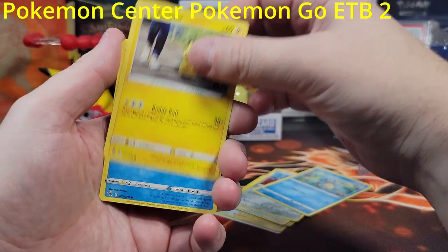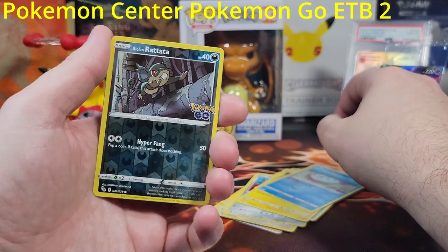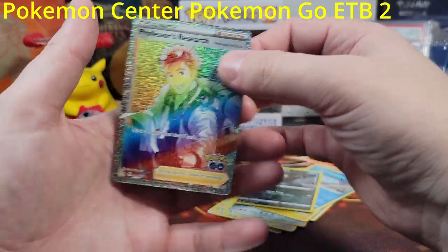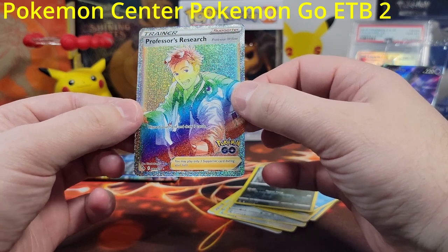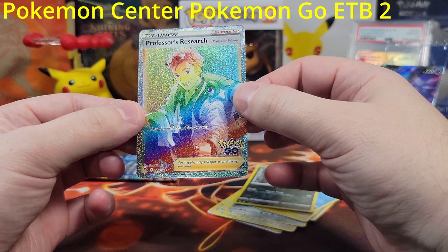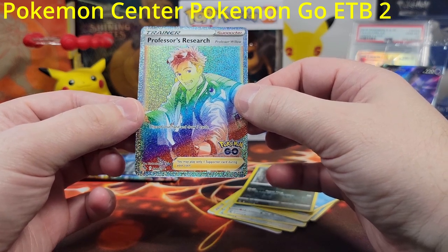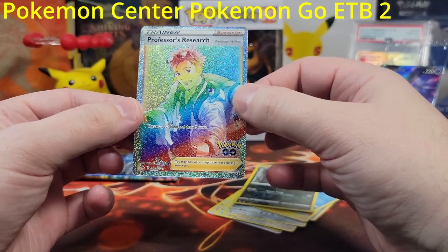Number five! Pikachu, Wynaut, reverse holo Rattata, and a rainbow Professor's Research — it's a really good card, it is. Do we have the rainbow of this one? No — I think we do. I know we have the full art and I know we have the rainbow of the Spark. We have to check — I'm gonna have to check like now.